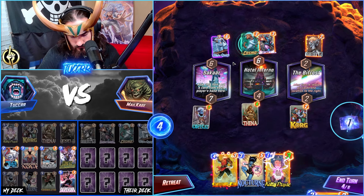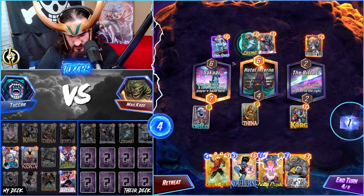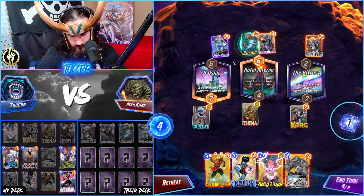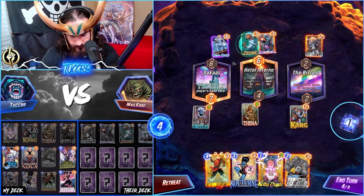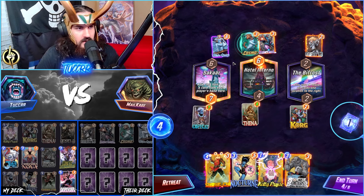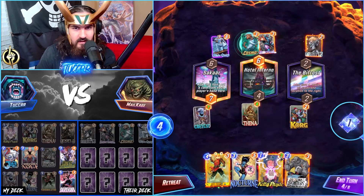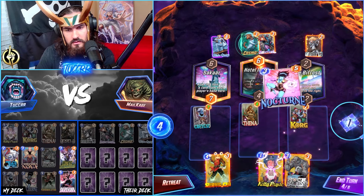I lose Angela — that's not great. They use a Rock. Bifrost — I get some Copycat stuff. Do this into that — that should be pretty good. Copycat value is actually going to be really awesome, so I'm here for this.